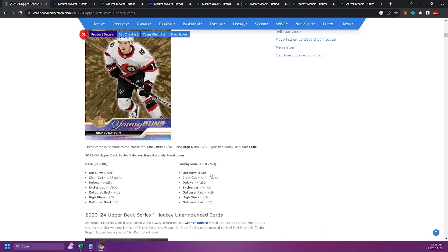I like the Outburst Silver much more. That's the first parallel. Then there's a Clear Cut one in 144 packs. Newly added, the Deluxe out of 250 — looks the same as an Exclusives numbered, but it says Deluxe and it's numbered out of 250. Then we have the returning Exclusives out of 100. The Outburst Red, probably my favorite, especially if you have a team that color matches well, numbered out of 25. And then returning as always, the High Gloss out of 10. And then the Outburst Gold, which is a one-of-one.